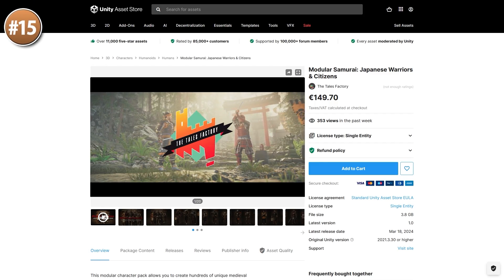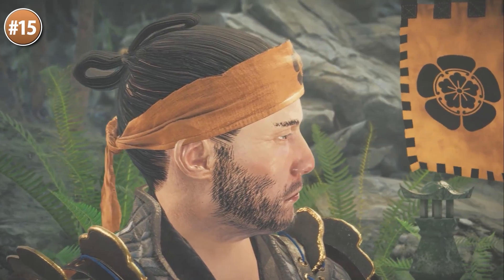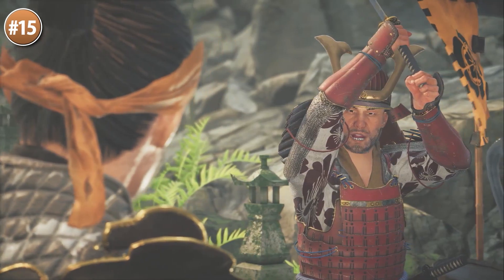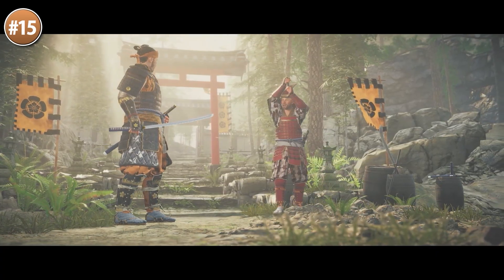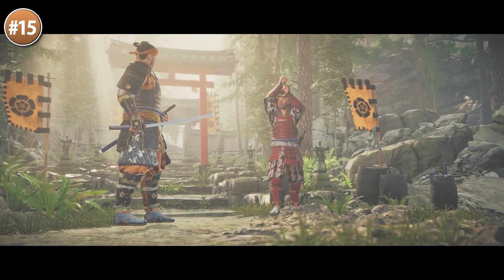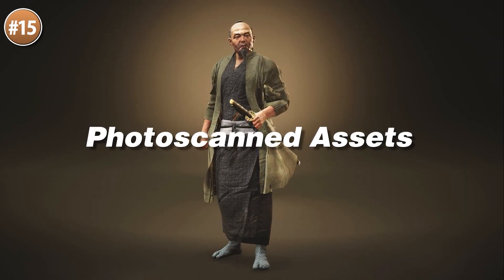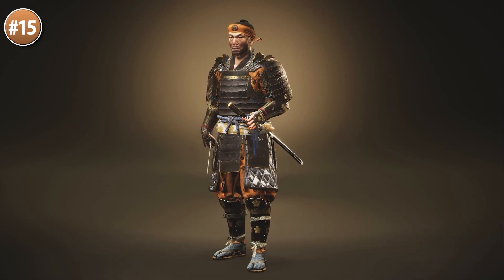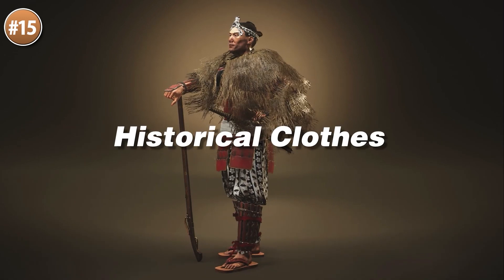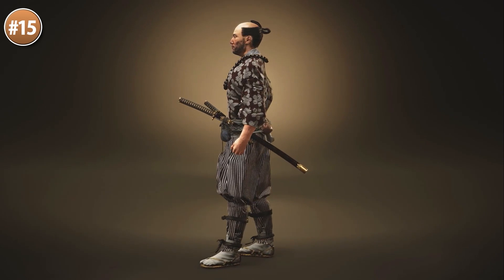Then if you're making a samurai game, here is a modular samurai. It's a very high-end realistic model — or actually multiple models. Being modular means that with just this one pack you can create hundreds of characters, pretty much enough to populate an entire world. You can make some really serious samurai, innocent villagers, Yakuza members, or farmers. You've got plenty of different body parts and materials to make tons of variation, so really if you'd like to make a game inspired by something like Ghost of Tsushima, this pack would be an excellent starting point.